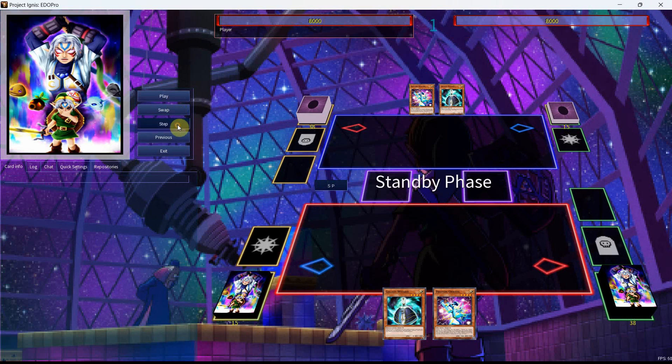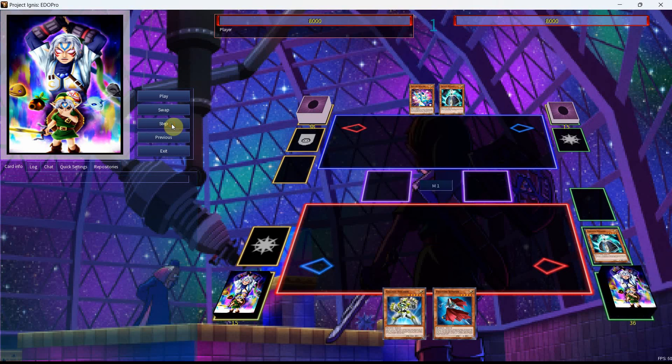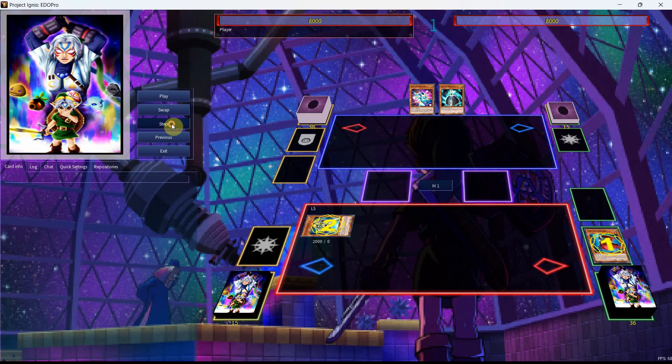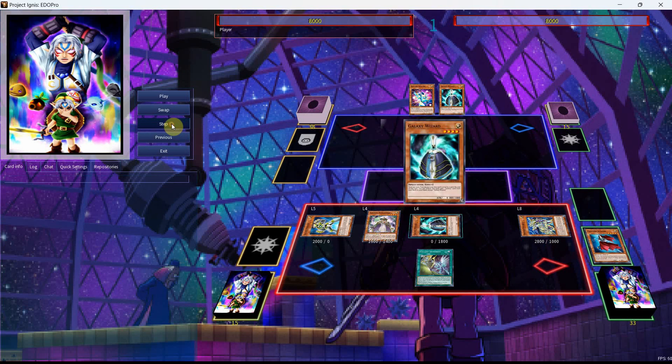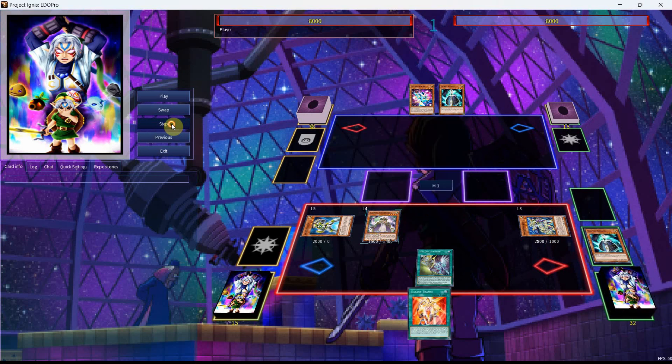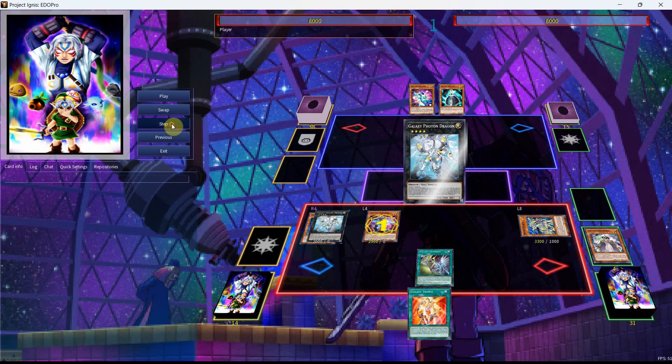For this next combo we'll be using Galaxy Wizard and Photon Orbital. We Normal Summon the Wizard, activate the Orbital, and get ourselves the search for the Jumper. Activating the Galaxy Wizard puts us in a situation where we have Galaxy Soldier with access to the Jumper, and the Jumper can get us the Galaxy 100. We'll get the Galaxy 100 send along with the Galaxy Summoner, send the Photon Emperor for the extra Normal Summon, revive the Galaxy Wizard, use the Wizard for our Galaxy Trance, make the Galaxy Soldier Level 4, go into our Galaxy Photon Dragon, activate it to get the Photon Vanisher, and get ourselves the Galaxy Eyes.